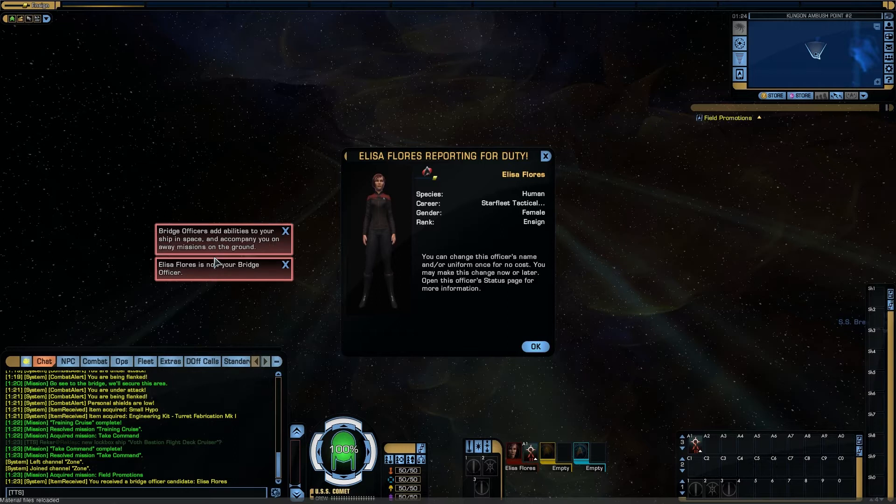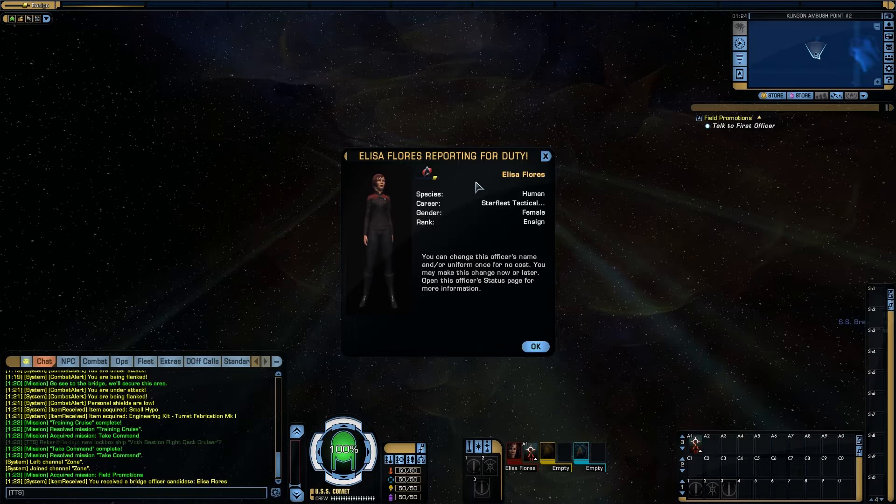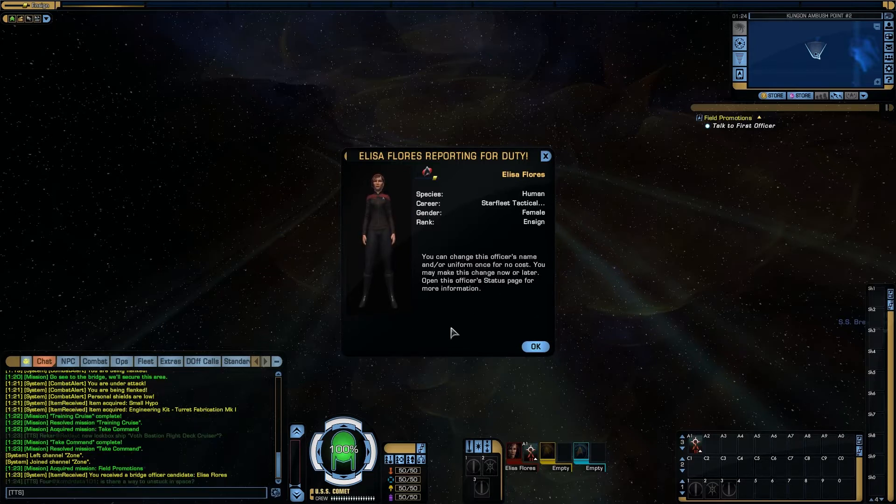Ensign Flores, are now your bridge officer! That's nice new information. Elisa Flores reporting for duty. You can change this officer's name and/or uniform for once, for no cost.